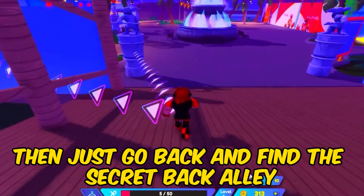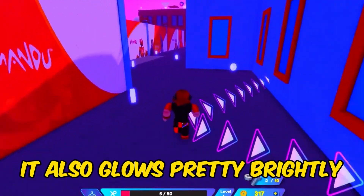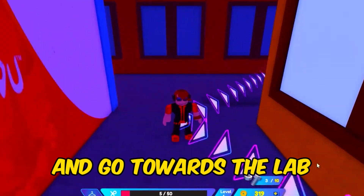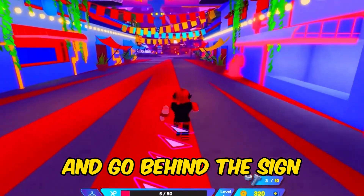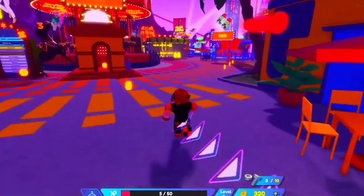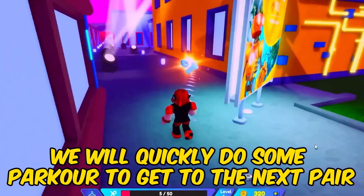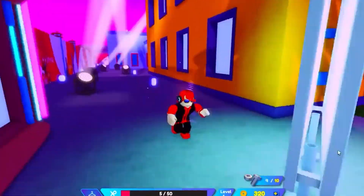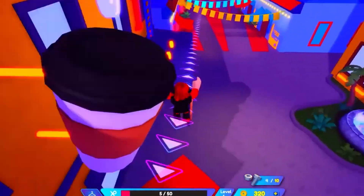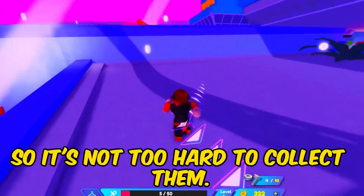Then just go back and find the secret back alley, keep going forward, and you will see the next one. It also glows pretty brightly, making it quite hard to miss. You can go towards the lab and go behind the sign, and you should see the fifth pair of nuts and bolts. We will quickly do some parkour to get to the next pair. The items aren't really hidden that well, so it's not too hard to collect them.